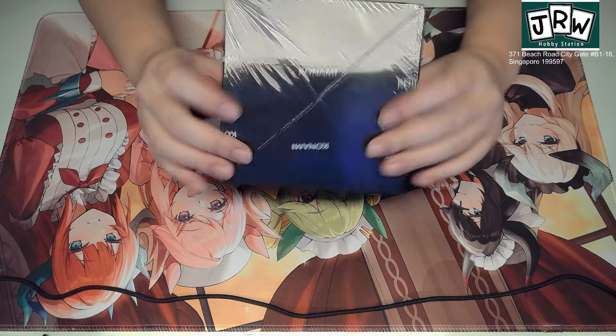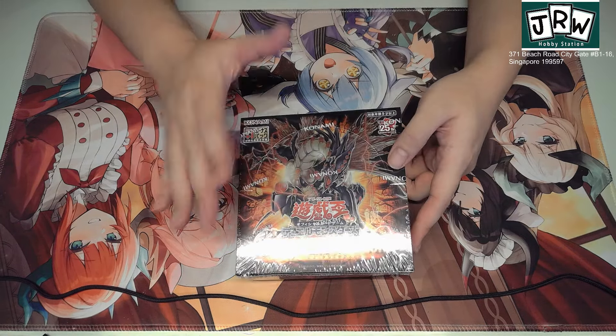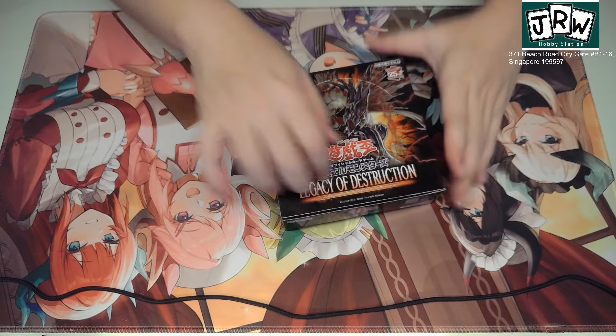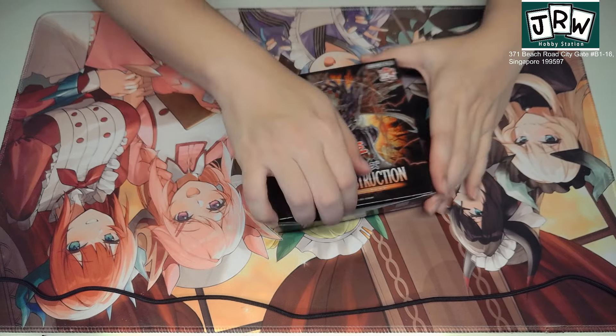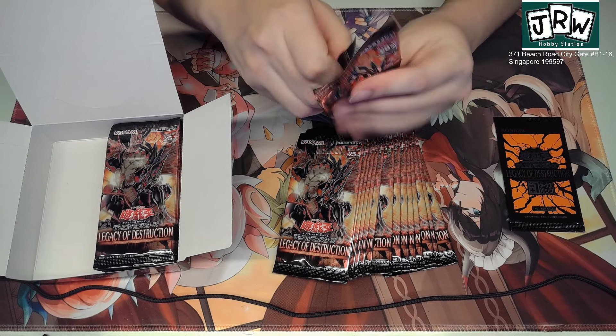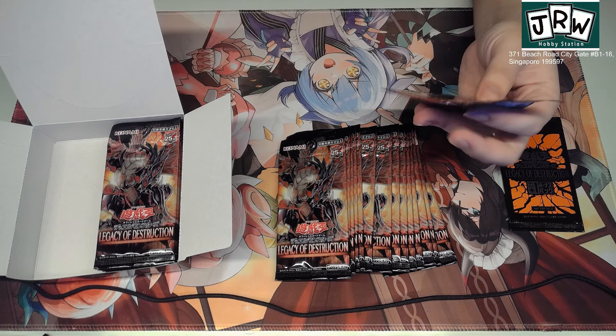Hi everyone, welcome to the box opening stream. Today we're going to open up the Legacy of Destruction box — the latest entry in the OCG Yu-Gi-Oh! Lots of interesting boosts in this set. Gandora is right in the center of the picture, so Yugi Muto has his own special new archetype now. Mainly looking for the Diablaster archetype stuff, because it's pretty generic, and hopefully maybe we can get some illusion stuff. Each box is 30 packs and each pack is 5 cards, so let's just start.